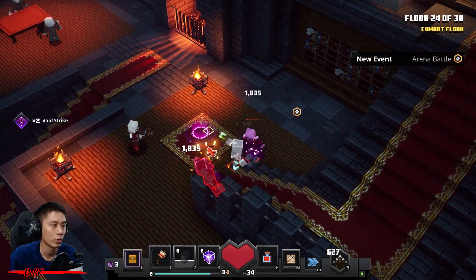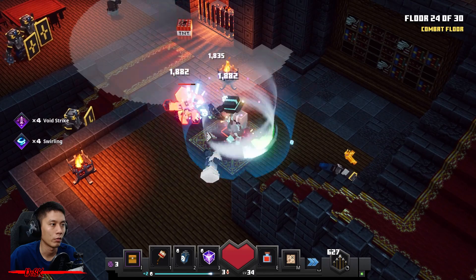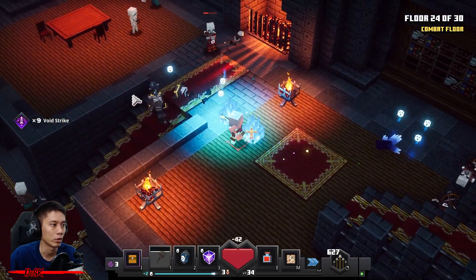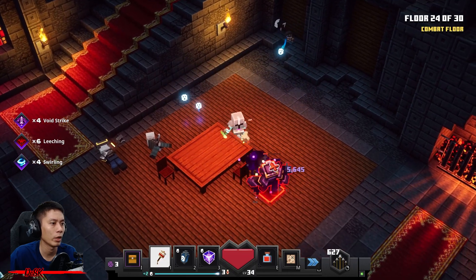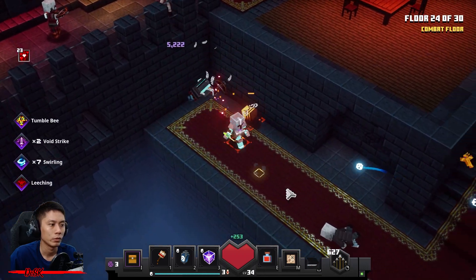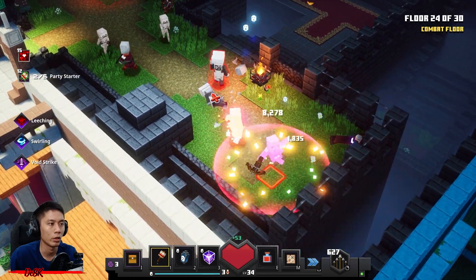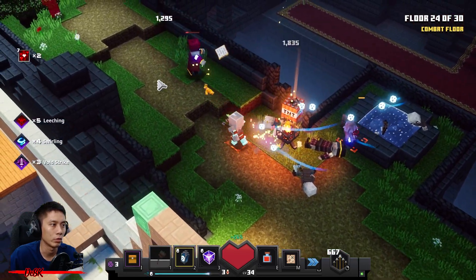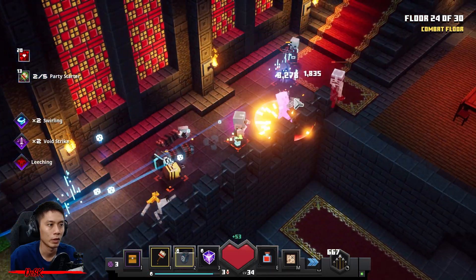This floor spawns a lot of Royal Guards. Don't worry — you have Leeching and White Strike and also soul lantern. You're going to blow off those Royal Guards very easily and quickly. One more coming from the back — he's dead. Get ready your power shaker and blow up that enchanter — don't let him enchant any of the monsters! Use your soul lantern, you got a lot of soul. Take them all out!